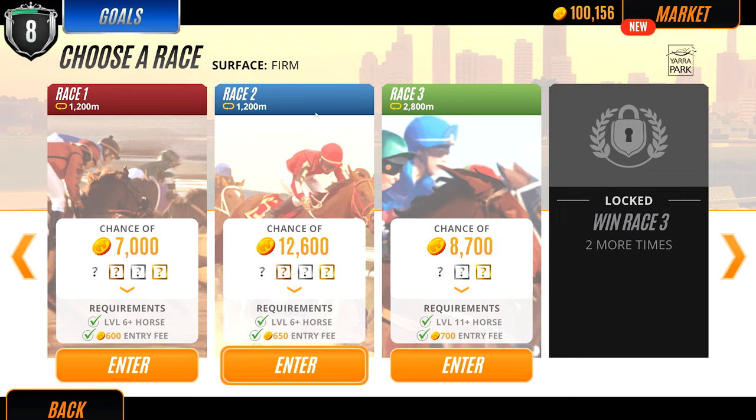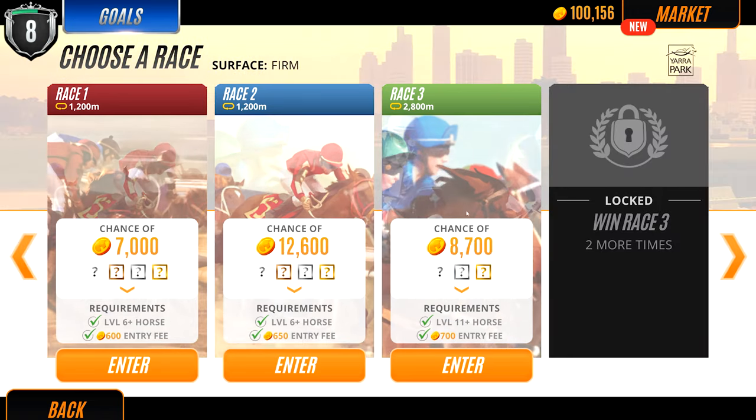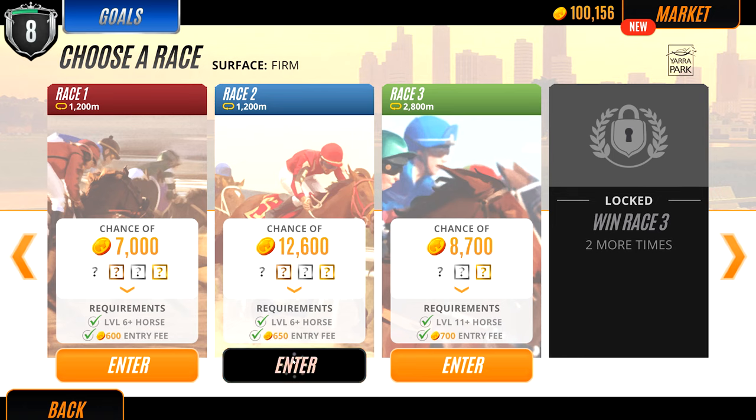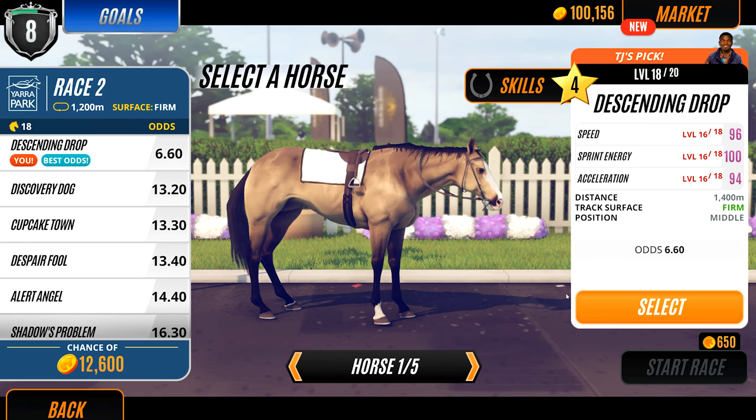Here in the Yarra Park race, race two, which is easier than race three, is actually going to give me a lot more money. When I first grinded my money I only had the Parsons race unlocked, and those races were super good for that. As you can see, 12,600 — I've got a very good horse for this.